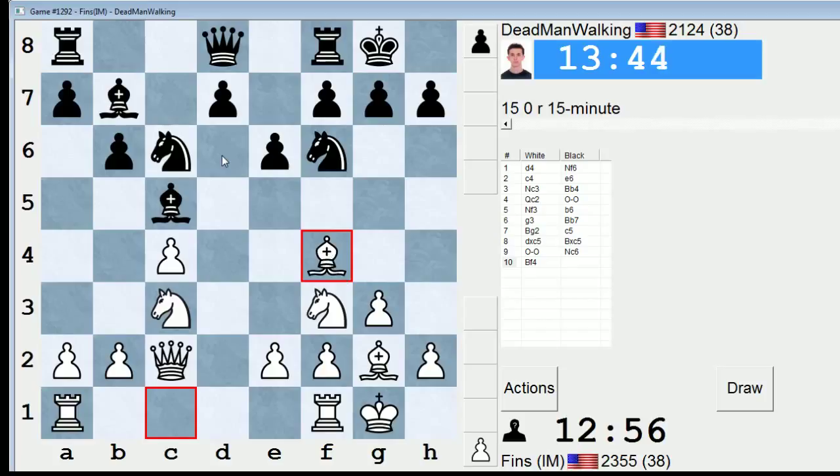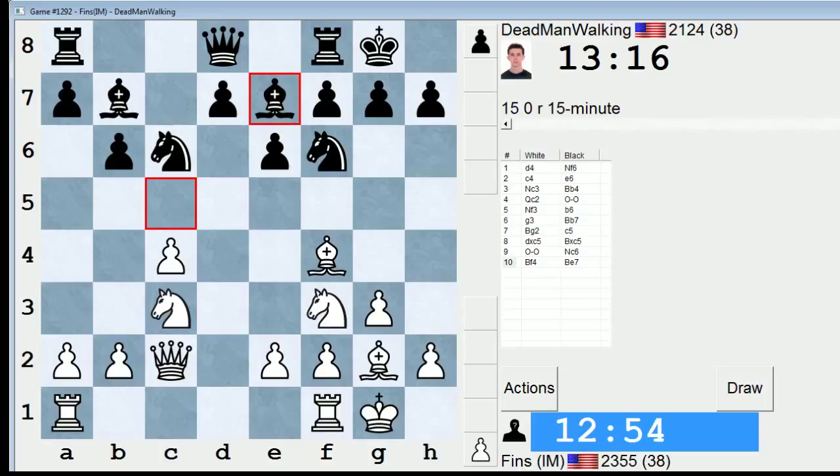We're focusing on the d6 square, which will work out well with a rook coming to the d-file. It's important to notice that nuance — Nd4, Nxd4, Bxg2 is met by Nxe6 in-between move, winning a pawn. We'll see what he does. I bet he plays Rc8 — I think that would be the most normal move. And then I'll decide which rook I want to put on d1.